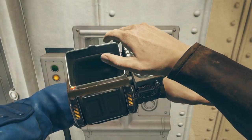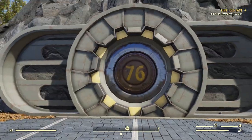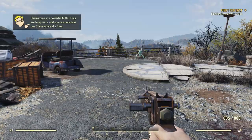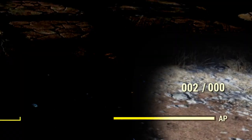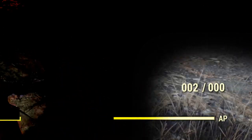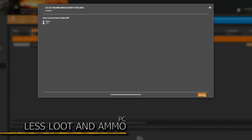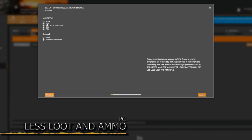After acquiring our 1950s smartwatch, it is finally time to leave the vault. On the outside we find ourselves a weapon and get our very first taste of combat, which is also when we realize that ammunition in this game goes pretty fast, and that you won't find as much ammo as you would in Fallout 4. Introducing Less Loot and Ammo, available only for PC. Like the title says, this mod makes loot and ammo harder to find.